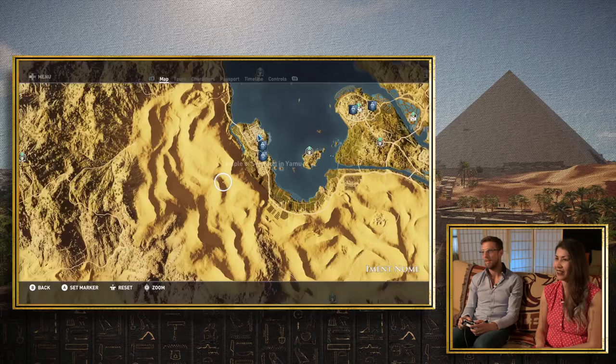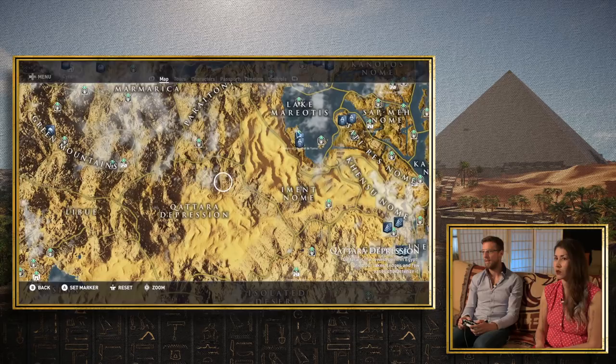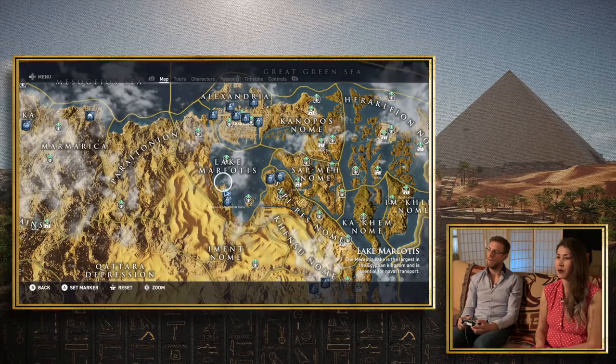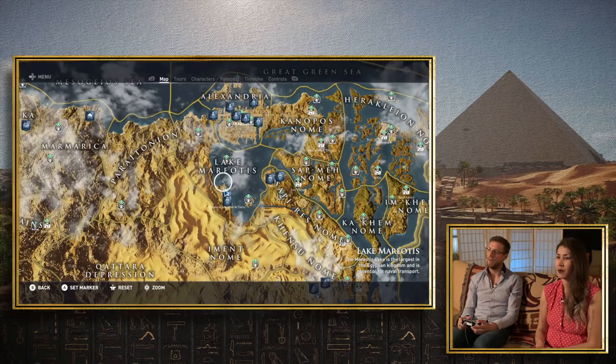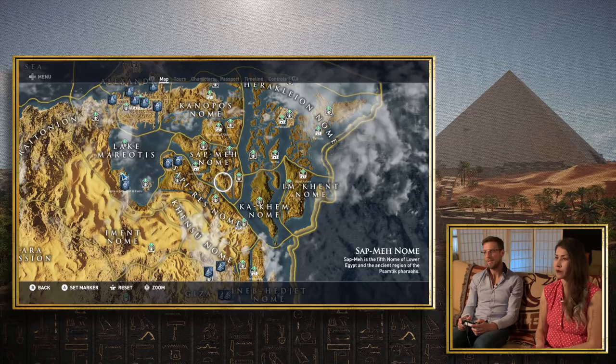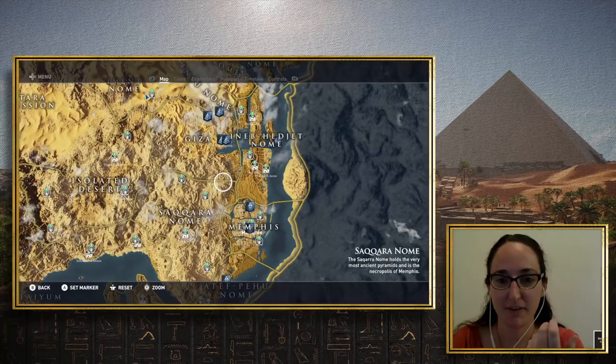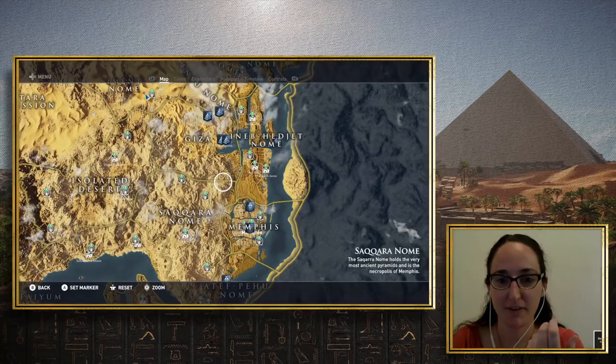That's a big jump — we were in Alexandria, then on Lake Mariatis, then in Yamu, and now let's just cross the desert very far away. The map has nome names. We tried to stick to the original nome names as much as we could. Alexandria, Canopus — Canopus didn't have a nome because it was part of Alexandria, but for the game we put it as a border. Imkent and Khakim were real names, same with Sap-Me and all of these Egyptian names. I really liked the detail of not trying to Grecofy things too much, keeping the actual nome names as they would have been said by Egyptians.